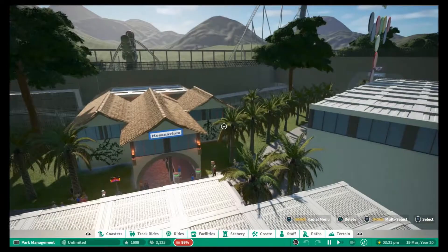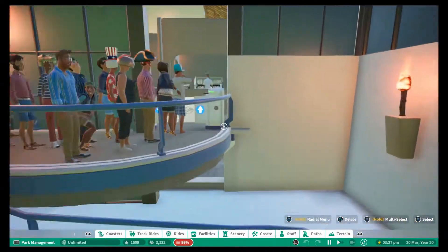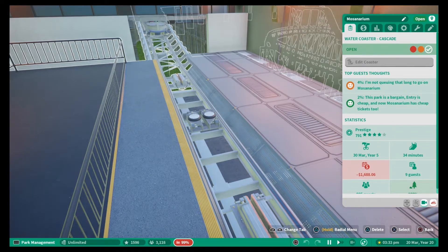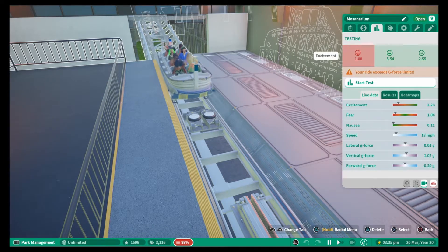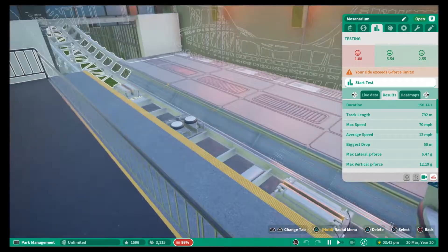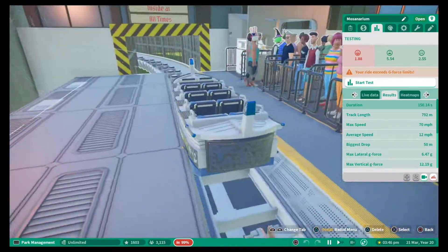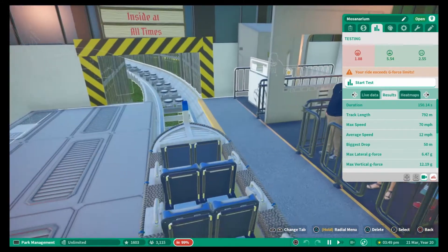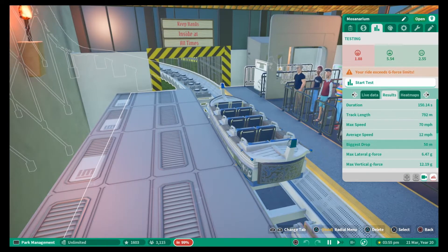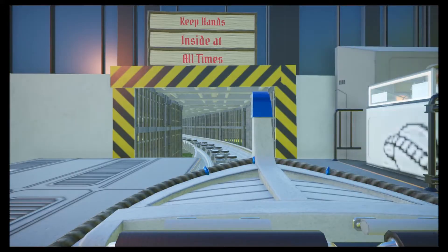That was the little museum - I do like that, I think it looks really good. The Mozzanarium - so this is a ride. What ride is this? It is a water coaster. Those stats are a little insane - your g-force exceeds limits at 12.6 and 12. Blimey! There's still people queuing up for it so it's clearly not putting them off. But yeah, if those were reached in real life you'd probably be dead. We'll ride anyway and have a look - I imagine it'll be quite fun.